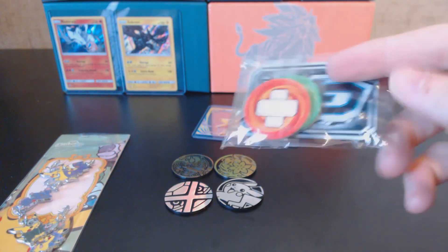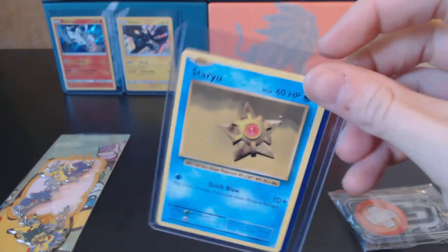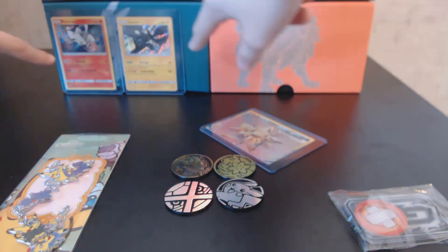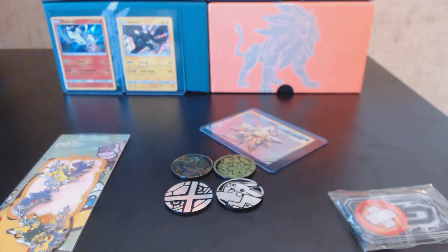We also have the GX counter, burn and poison counters, and I will be giving away a Starmie BREAK along with the Staryu pre-evolution. Once we hit 50 subscribers I'll pick one of you guys to win. I'll post the giveaway link in the description. I'm also throwing in Keldeo, so instead of just Reshiram and Zekrom you will get all three Holo Rares from the Shiny Legends set. That video will be posted on Friday when we open up another one of the boxes.